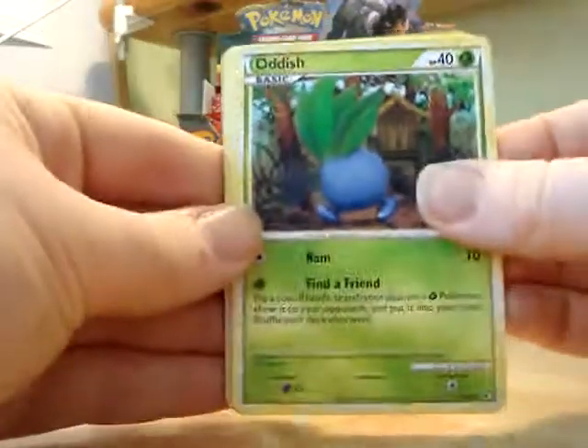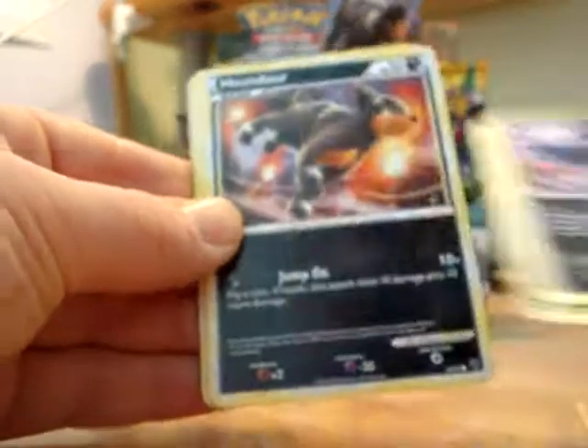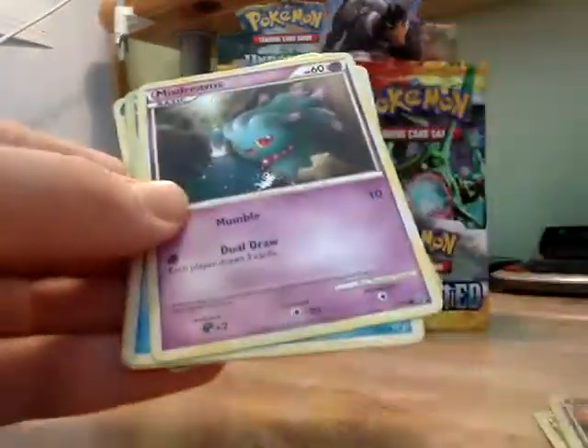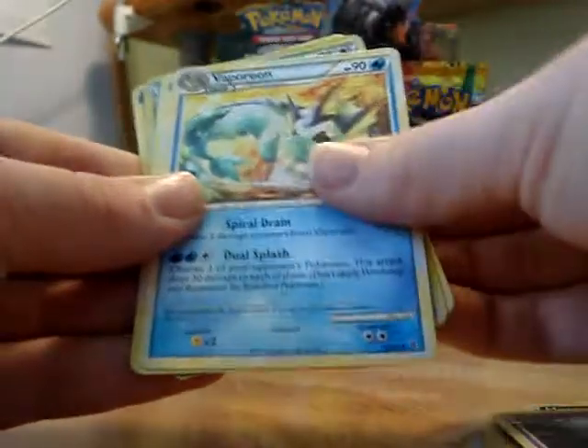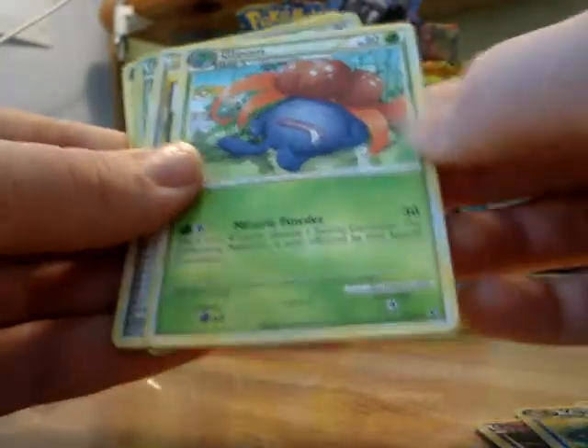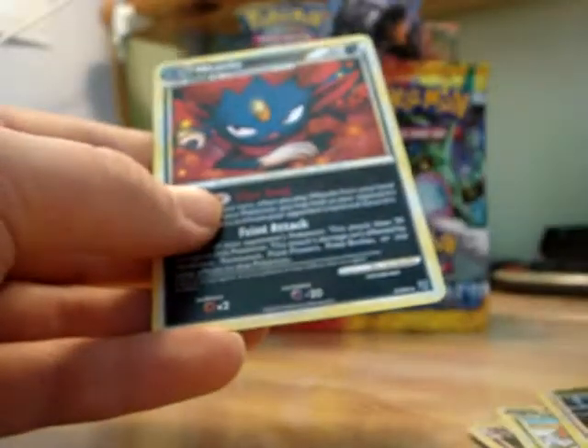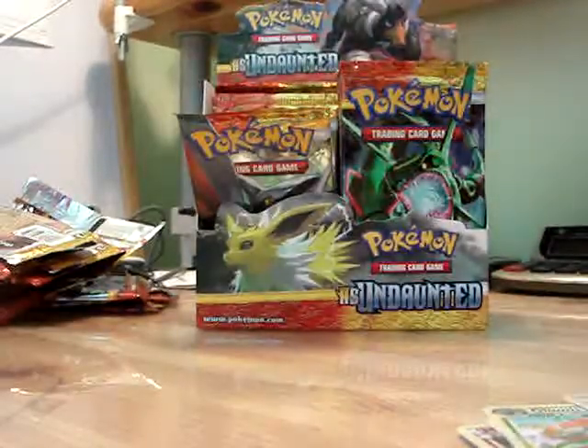So we have Oddish, Murkrow, Pineco, Houndour, Misdreavus, Vaporeon, Gloom, Sage's Training, Reverse Holo Eevee, and a Weavile. A great pack.